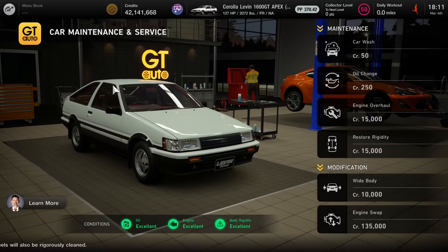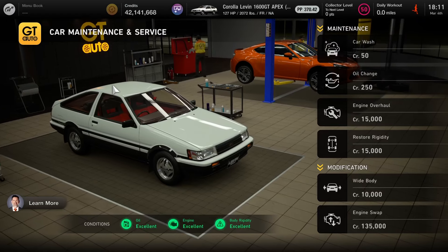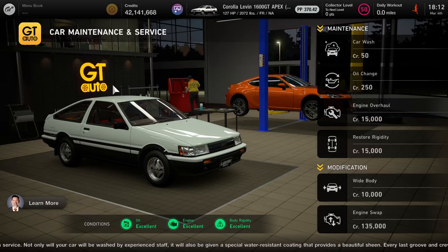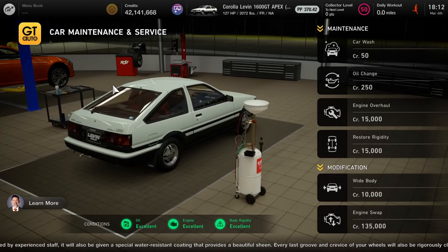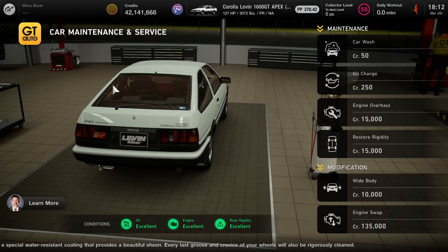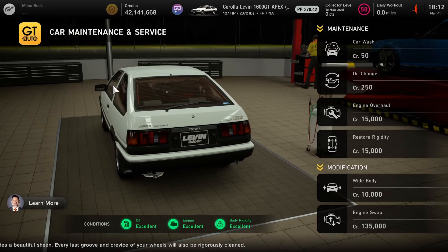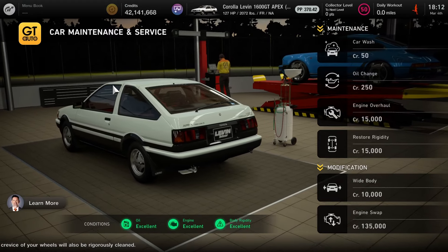Here we are at GT Auto at the car maintenance service. You can see we have the new engine swap — going to cost us about 135,000 credits. Now before you try it out, you have to be at least collector level 50, which is that hot pink number at the top of the screen, in order to purchase the engine.